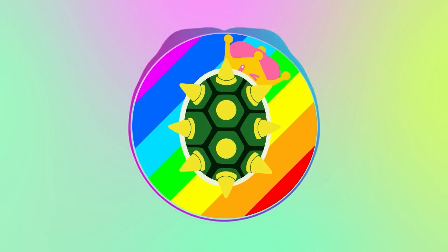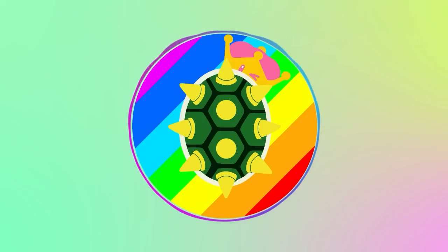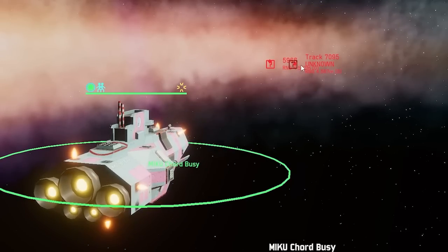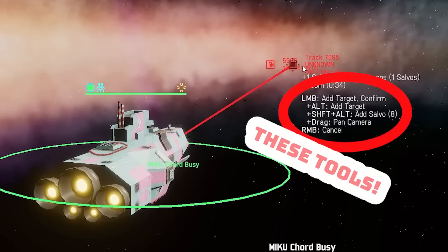Before we get into seeker heads, let's decide whether a missile should be cruise or direct guidance. Don't forget these two terms — it's very important to know the difference to use them effectively, and it could save your precious battleship. Direct guidance is pretty straightforward: see the target, right-click, select the missile, and have at it. There are helpful tools to add or remove missiles or ditch the target.